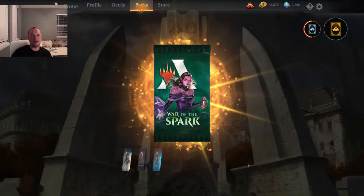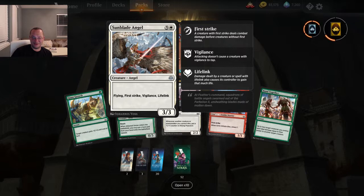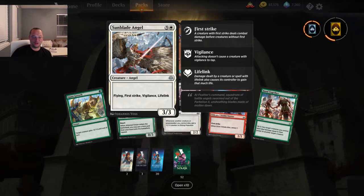Sunblade Angel — six mana. So that is a ridiculous casting cost, however this thing has almost everything: flying, first strike, vigilance, lifelink. So it's going to strike first, you're going to gain life, it's not going to tap, and it's flying. But that's super expensive.